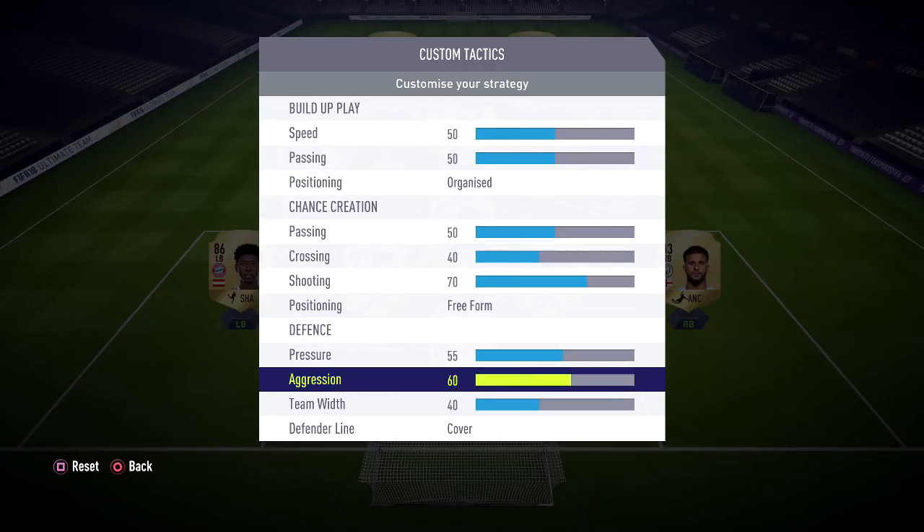For aggression, I have this on 60. This increases the amount of aggressive interceptions your players will do, and quite a lot of the time you can win the ball back in very nice areas — it keeps your team nice and tight to the opponents. Having this on 60 allows you to get some nice interceptions in and start some counter attacks.